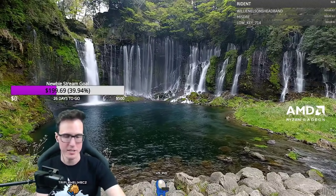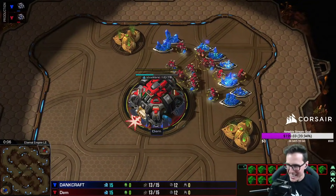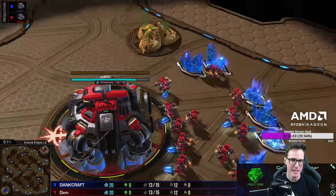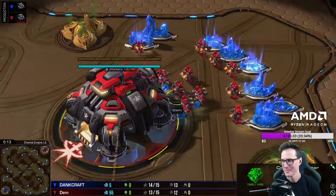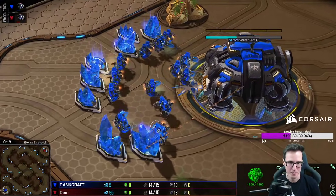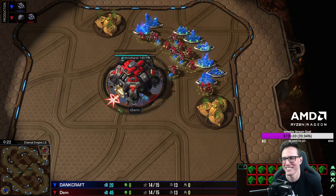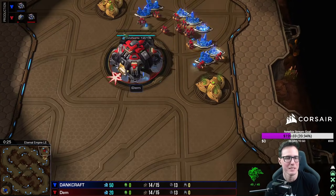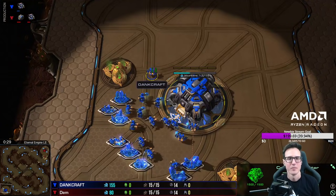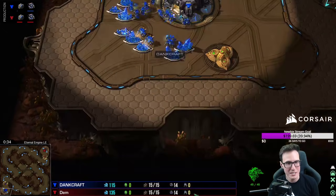Alright, it is time for another episode of the Florencio Files. It's gonna be a TVT. Damn is up in the top right in the red, and down in the bottom left in the blue it is Dank. Craft Terran accidentally boxed three SCVs to build a depot. Oh no, Flow here — depot starting almost on 16 supply.